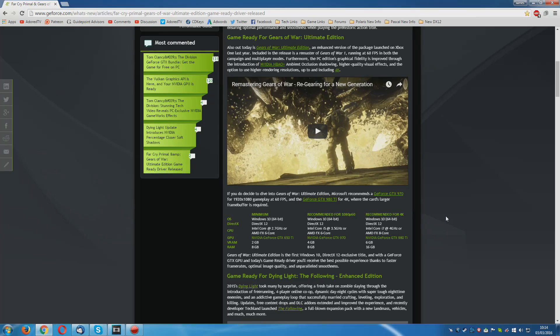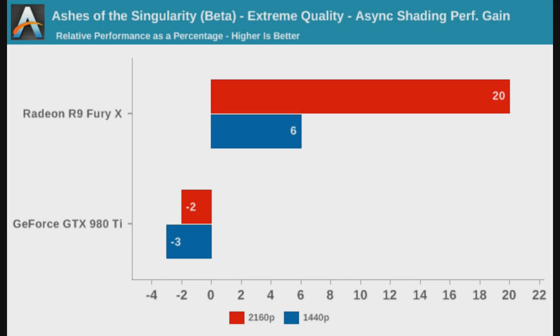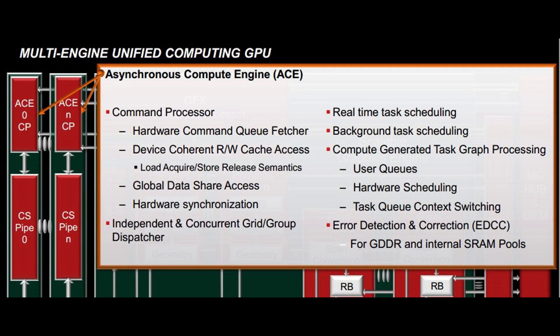I cannot believe that this game is being launched as the very first DX12 game — it is an absolute train wreck. One thing I am going to berate Nvidia for is that they are spending more time on Gameworks for DX12, while these past 5-6 months they have been promising an asynchronous compute driver which to me simply is not coming. It gives a very clear indication of what Nvidia's priorities will be on DX12 going forward. Let's say Nvidia did get a working async driver — can they make up 22% with a driver? I really doubt it. You're talking about a hardware limitation in the Maxwell generation of cards — they don't have the multi-threaded engine that AMD's GCN cards have.